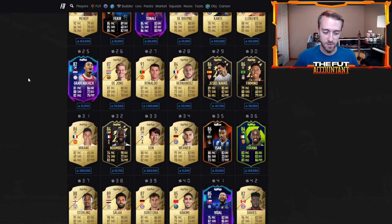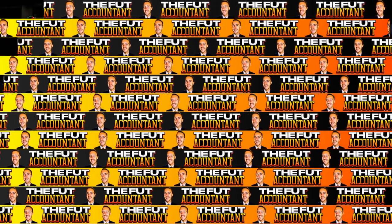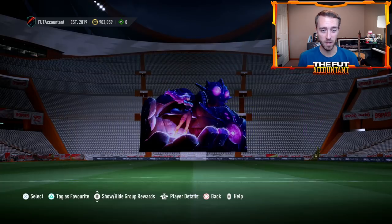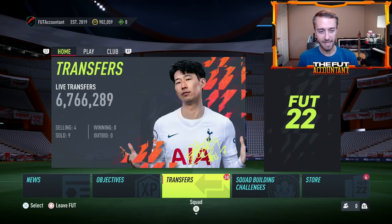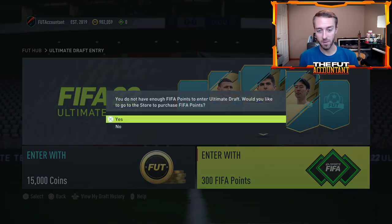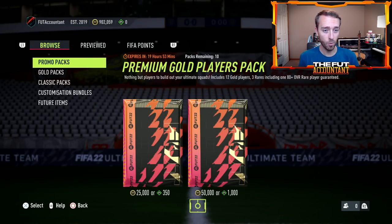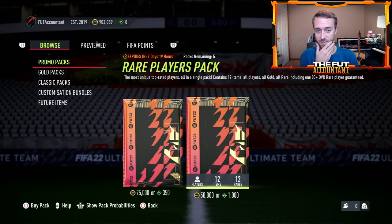And again, that's what we talked about in yesterday's video. I didn't expect the drop to be this much — I really didn't expect it to be this much. These gold cards are getting hammered, and a lot of it is because of these 50k packs. These prices are probably going to drop into the evening Friday night and then into the early morning hours on Saturday as well.